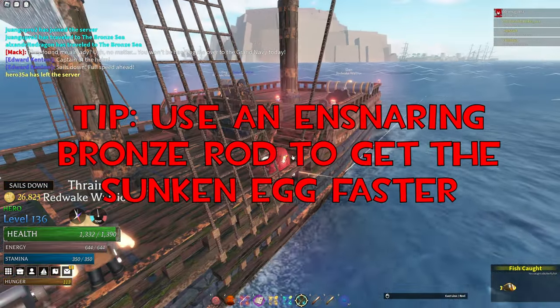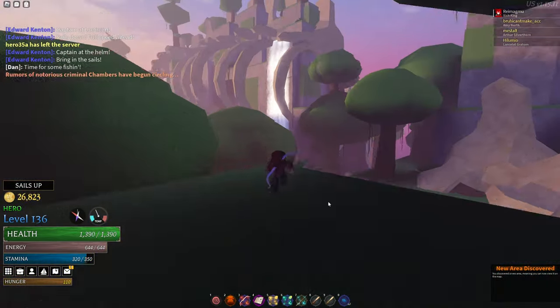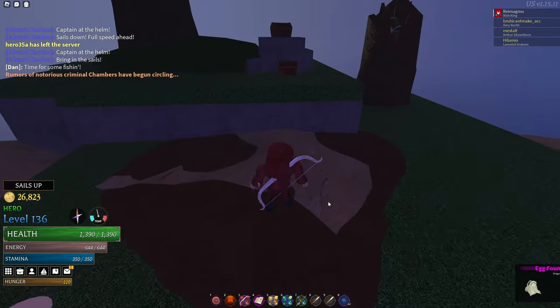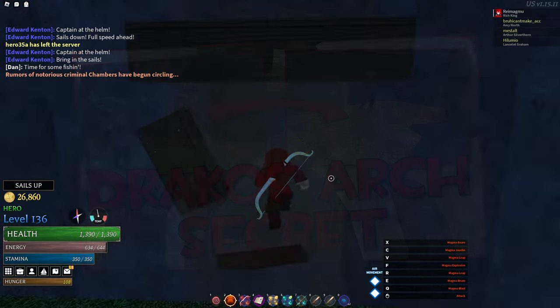When fishing, use an ensnaring rod to catch fish more often to help get the sunken egg quicker. Once you're at Draco's Arch, head over to the dragon skeleton's head — that's where you'll find the dragon egg. Make sure you get any chests you see to get sea and treasure charts. And since you're here, you might as well get the Draco's Arch secret.